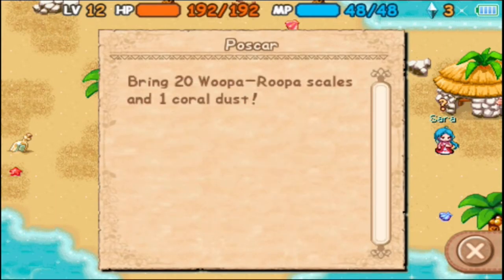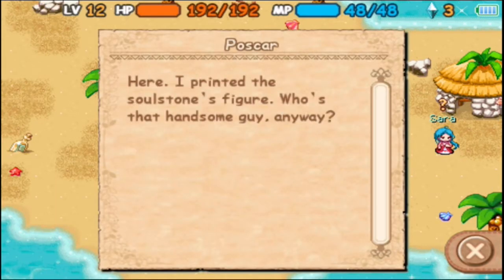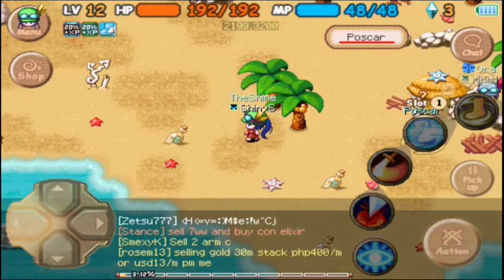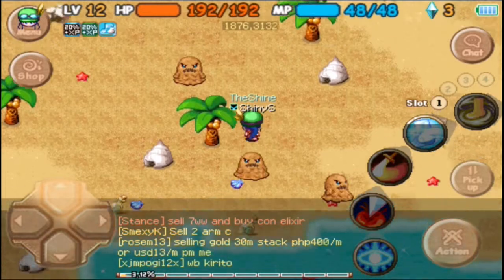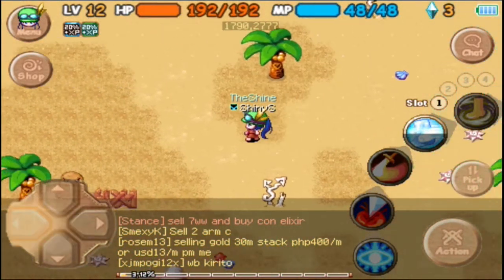Broken soul stone — that's what it's called! The materials are 20 Whooparoopa scales and one coral dust. We just got those, so there we go — step is done!